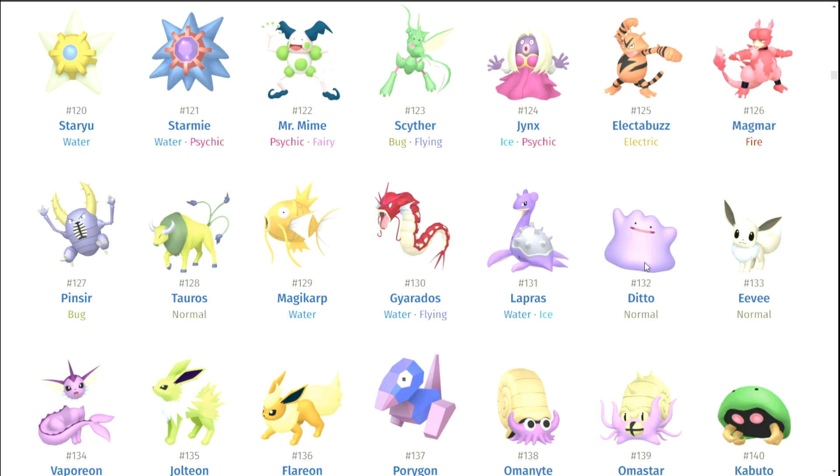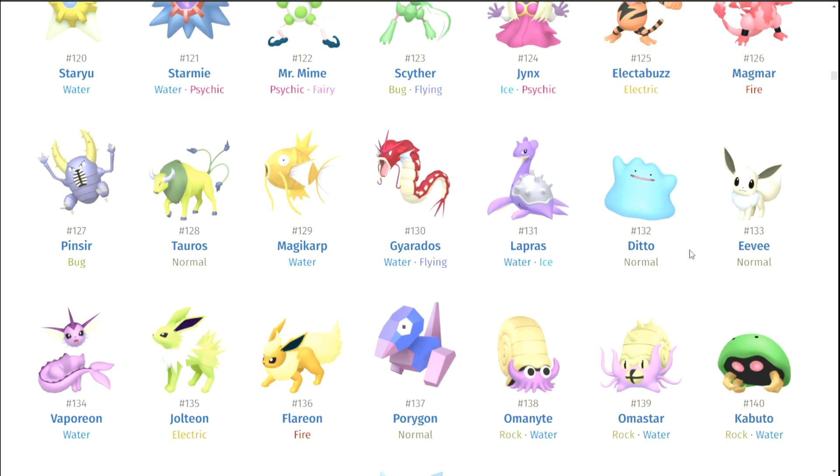Lapras. Ditto is cool because the theory is that Ditto is a failed clone of Mew, and Mewtwo is the successful clone of Mew, and Dittos are all the failed clones. Mew's shiny form is actually identical to Ditto's, and it kind of aids the theory that they are the same — Ditto is trying to be a clone of Mew. Even though Mewtwo doesn't get a shiny form of Mew, Mewtwo looks way different anyway.